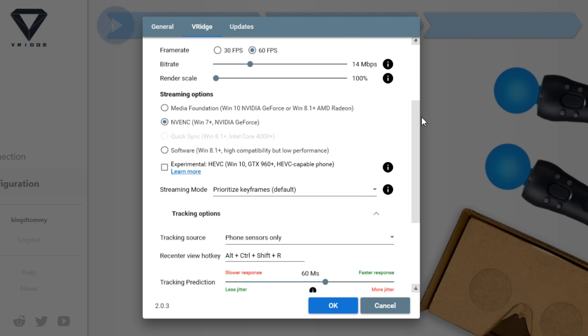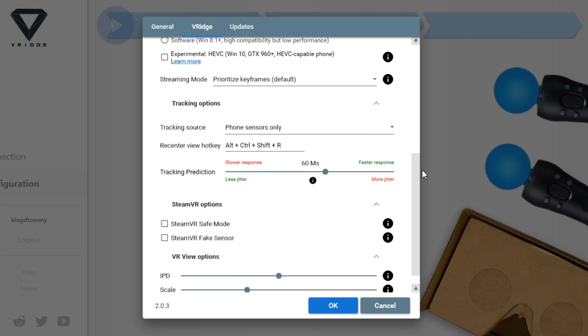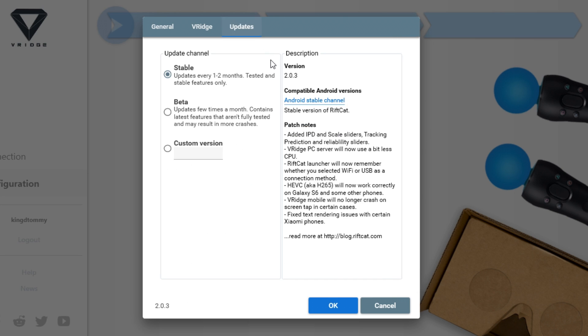VRidge is really awesome — I just tried it out. There are a lot of settings in the Rift Cat software where you can adjust frames per second (60 or 30), different codec changes, bit rate — you can change a lot of stuff. Basically you can use a Google Cardboard or any other mobile phone VR headset such as Gear VR, Google Cardboard, Daydream, or similar — there are a lot of options.